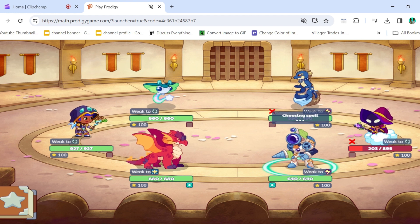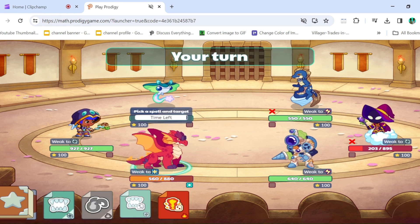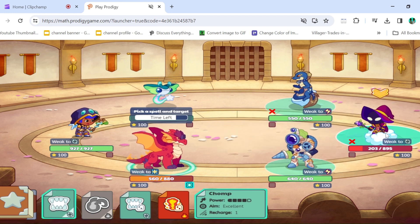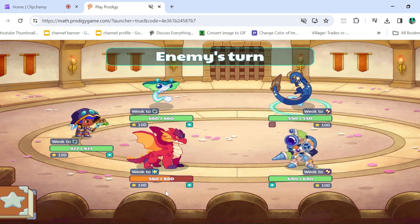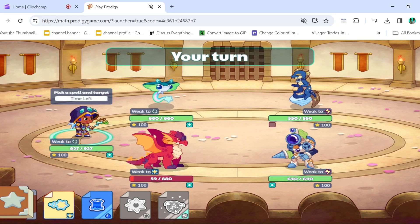He answered his first question finally, but I think it's a little too late — he already missed too many. I'll just go for Chomp on his Wizard. He'll go for his Aquadile spell. That special attack did do a lot of damage, though.